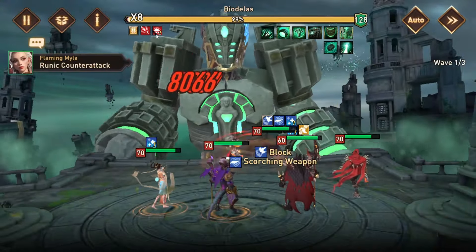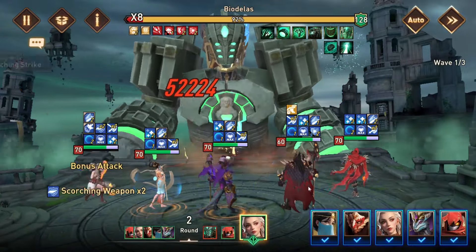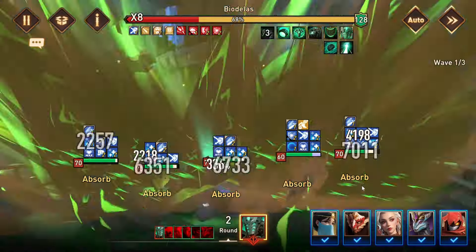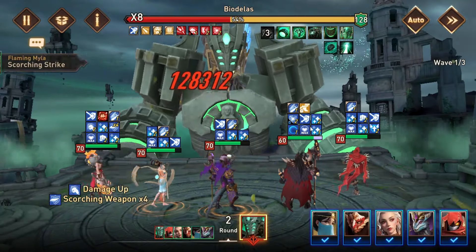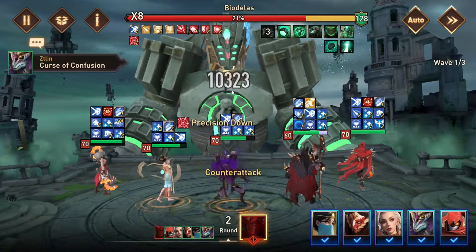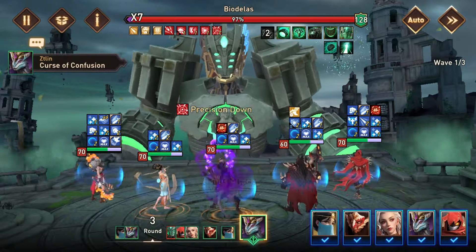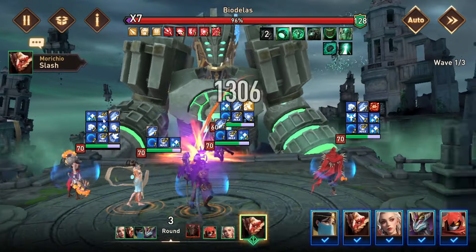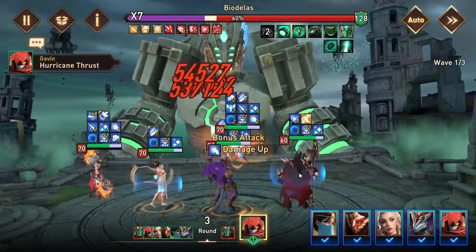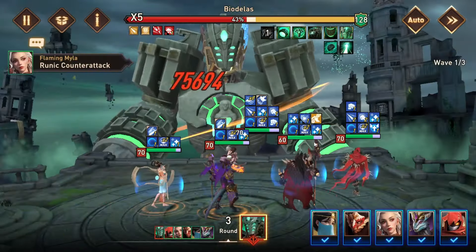We just have so much damage reduction from the attack down and damage down 2 from our Mauricio and Flaming Myla. With Flaming Myla being booked, we don't need to worry about the Mauricio being booked to remove the bombs, because you kill this boss before he gets to put up the second round of bombs. All of this is normal. Mauricio brings the counterattack, which is fantastic. As you all know, this boss has 0 defense whenever he uses his attacks, so if you have a counterattack, you are actually ignoring 100% defense whenever you do that. That's why Mauricio is really good.